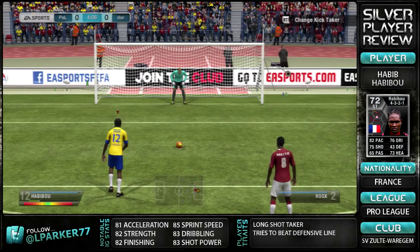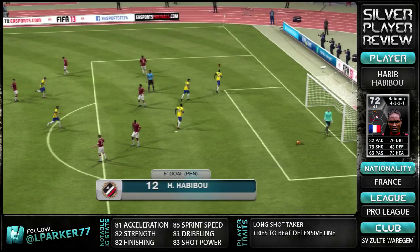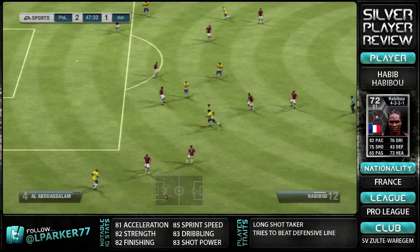If you want a French striker, go for Lacazette — he's cheaper and much, much better. If you want a Pro League striker, then honestly any of the other options are better than him, even Vossen. I enjoyed Vossen with his horrible pace a lot more than I enjoyed second Inform Habibu.